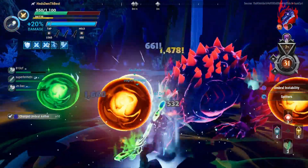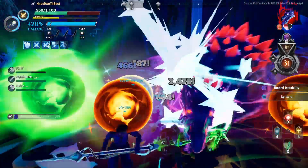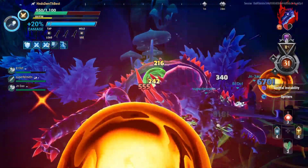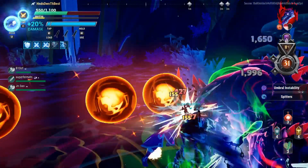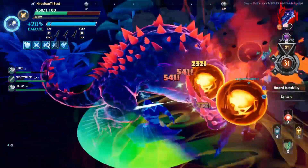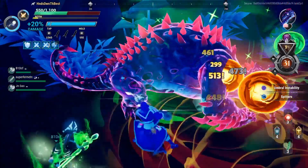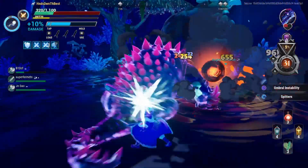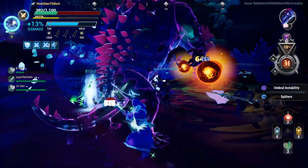We're utilizing Executioner Spearhead, which stacks damage percentages every time you make wounds. We're also rocking Savagery, which gives you 100% damage versus wounds. Don't forget to grab your wound-type amps in the Umbral Escalation for some really serious fun and damage.